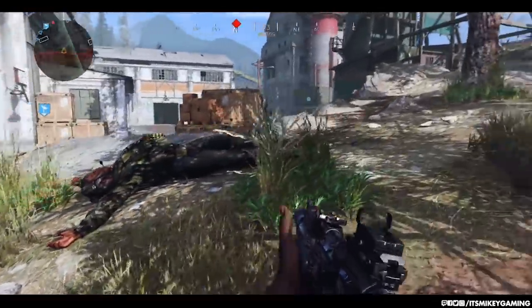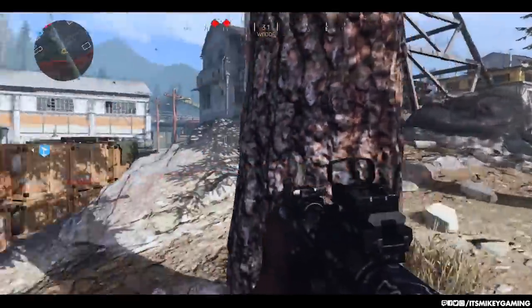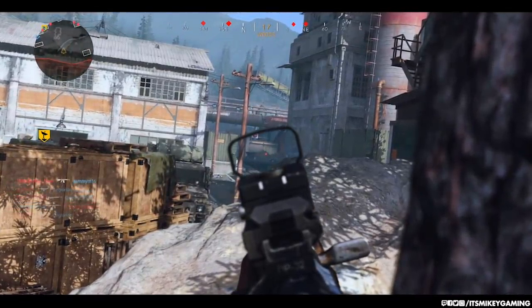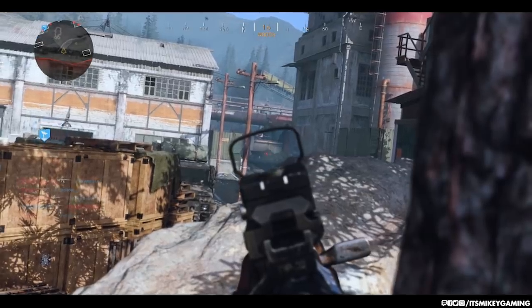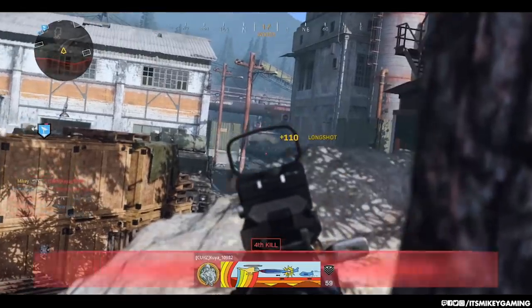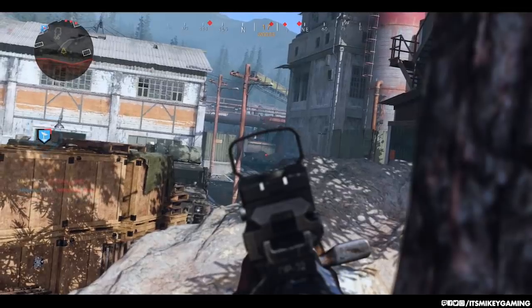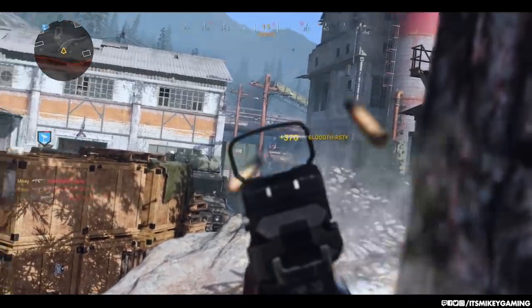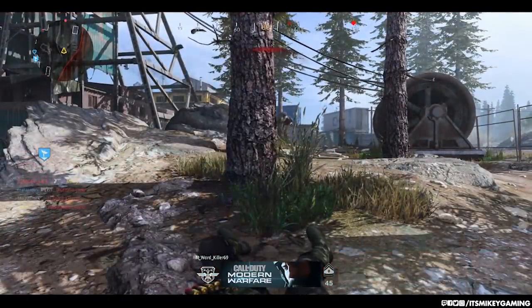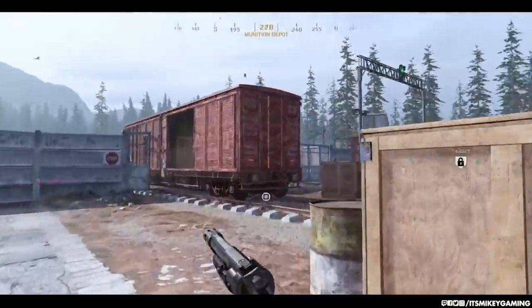Crouching might be one of the top three hardest challenges, only because you need to consciously think about it — most of us just run around. As you'll see in the gameplay, the big thing in common is that I'm near my hardpoint but not on it — more of an overwatch, defending position. Not camping, defending. I'll stay there as long as I can until the enemy kicks me out. Gunrunner is such a good map with so many places to do this.